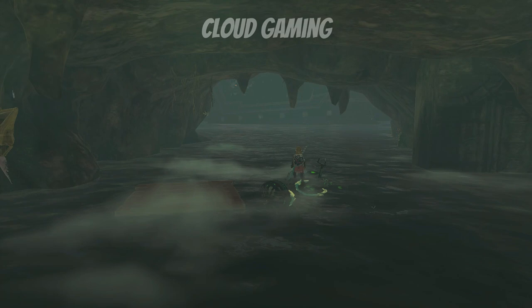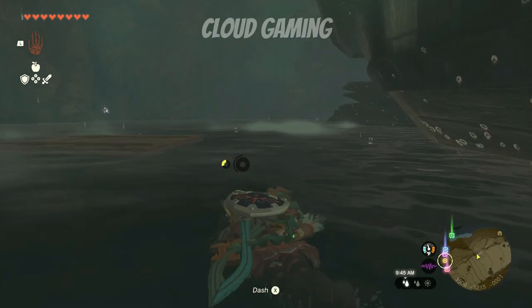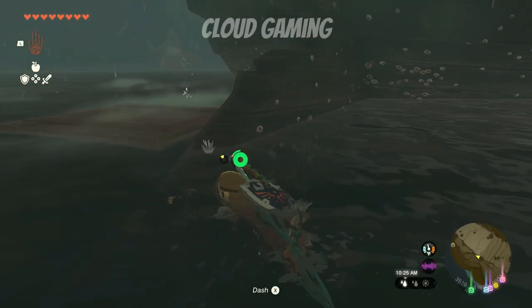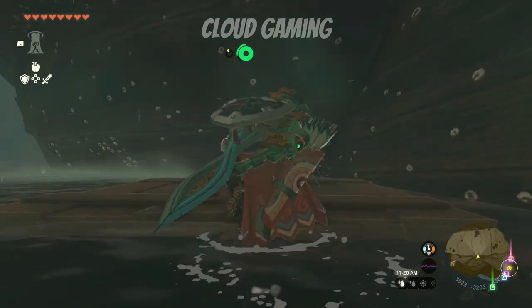Inside this cave, there will be a boat. You want to swim around the boat until you reach this part of the boat sticking out. Climb on top of this board that is next to it and use your ascend ability to get inside the boat.